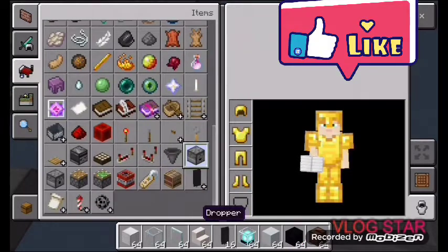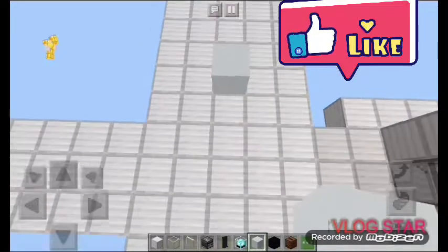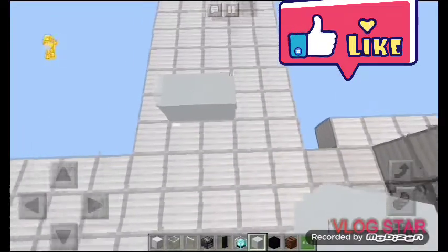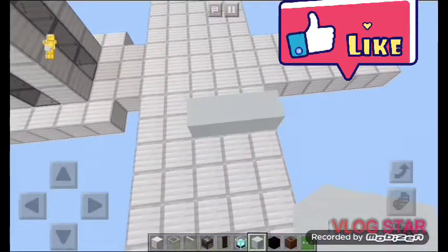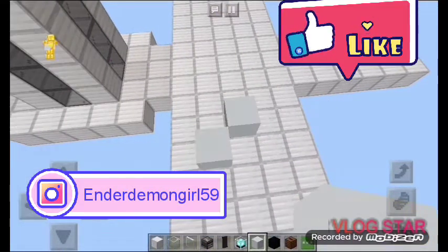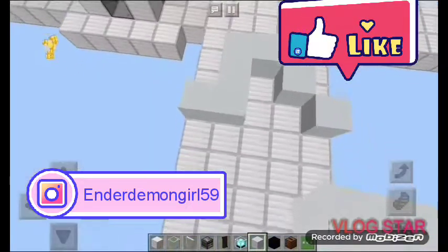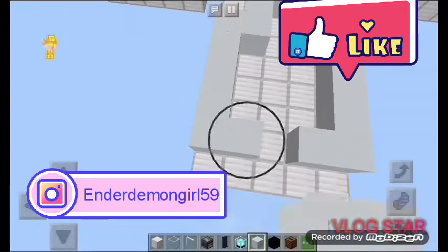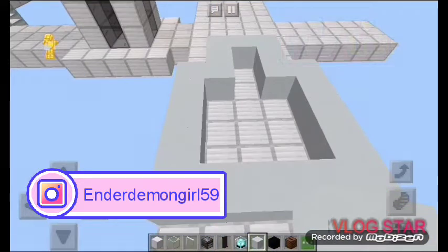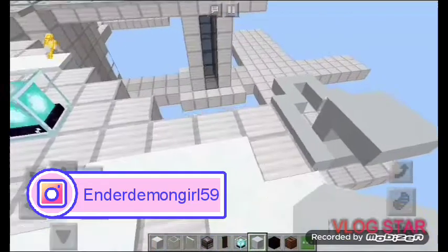Now we're going to go ahead and grab some observers. We're going to place two — make that three — spaces at the front. Three spaces at the front, one space out. Then we're going to come straight down to the last block, cover this one right there, then come straight up and two blocks out. That's the body of the spaceship — three blocks over actually.